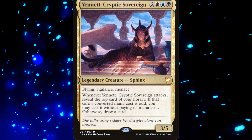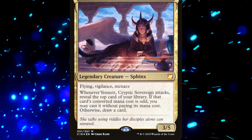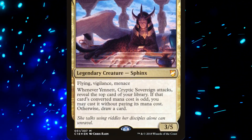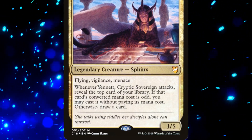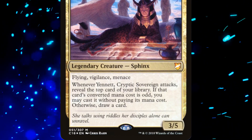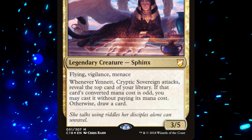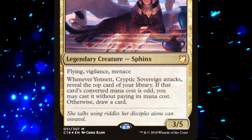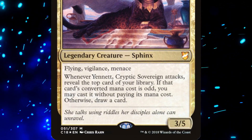Yannet, Cryptic Sovereign is a 5-mana 3/5 Legendary Sphinx with Flying, Vigilance, and Menace. Additionally, whenever she attacks, we reveal the top card of our library. If that card's mana value is odd, we may cast it without paying its mana cost. Otherwise, we draw a card. So Yannet, Cryptic Sovereign lets us cast spells for free, so long as she's attacking, the spell has an odd mana value, and the spell was on top of our library.